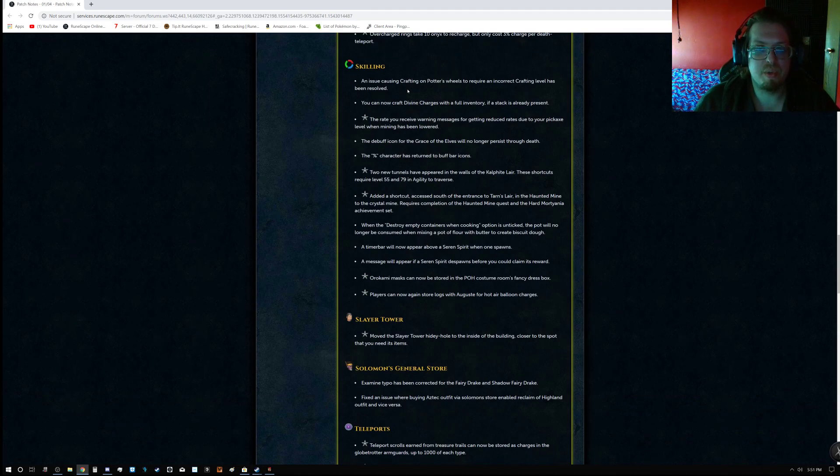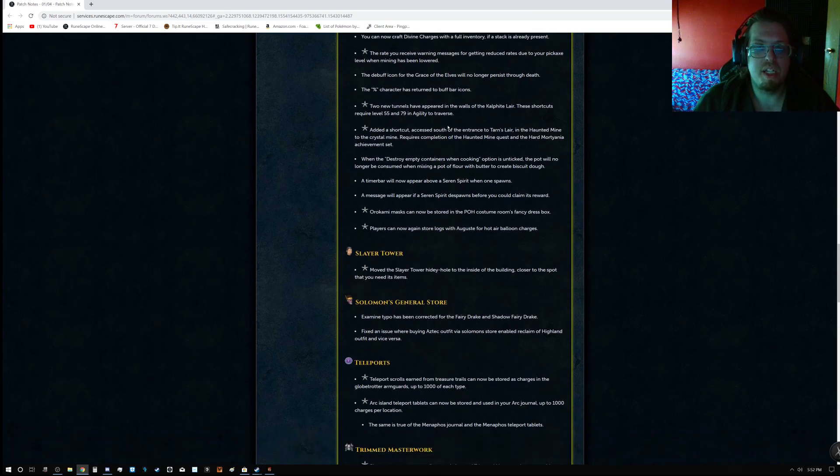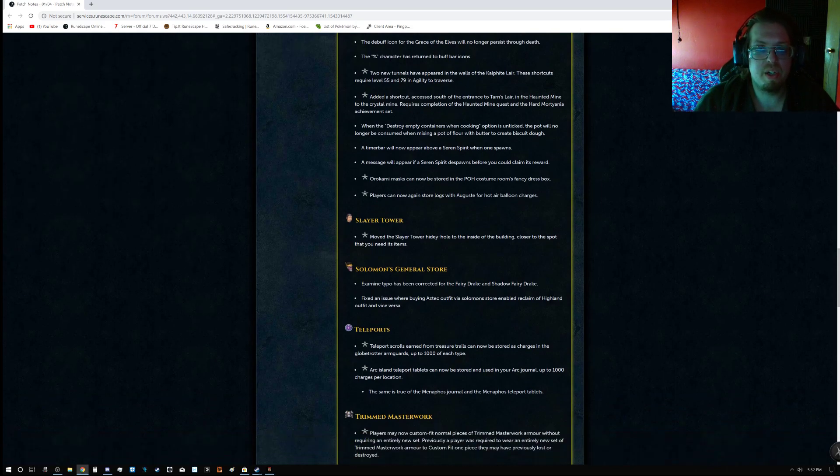For Skilling: an issue causing crafting on the potter's wheel to require an incorrect crafting level has been resolved. You can now craft Divine Charges with a full inventory if a stack is already present. Ninja fix: the rate of receive-warnings messages for getting reduced rates due to your pickaxe level when mining has been lowered. The debuff icon for Grace of the Elves will no longer persist through death. The percent character has returned to buff bar icons.